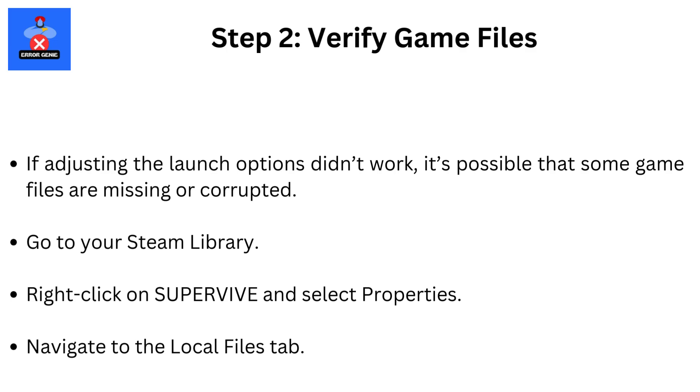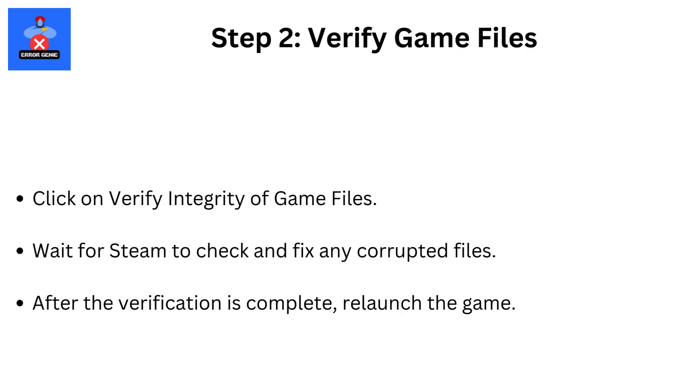Step 2: Verify Game Files. If adjusting the launch options didn't work, it's possible that some game files are missing or corrupted. Go to your Steam library, right-click on SuperVive and select Properties. Navigate to the Local Files tab and click on Verify Integrity of Game Files. Wait for Steam to check and fix any corrupted files. After the verification is complete, relaunch the game.